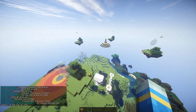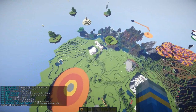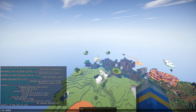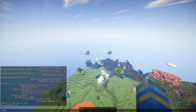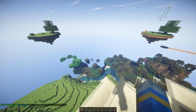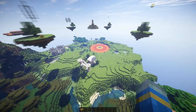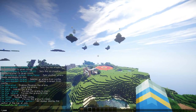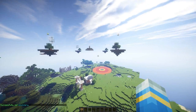Now we need to set the bounds of the arena. Fly all the way up and run 'sw setbounds YT high'. Then jump to the middle and fly downwards to where, when players fall out, they'll be killed. Go to about that level and set the low bound, so it forms a cuboid with your arena inside.